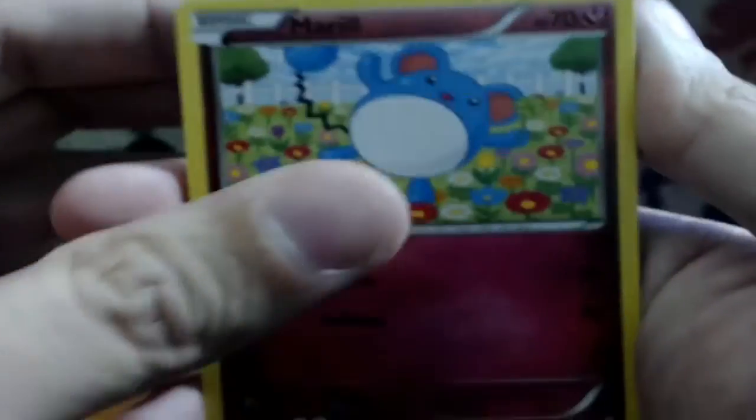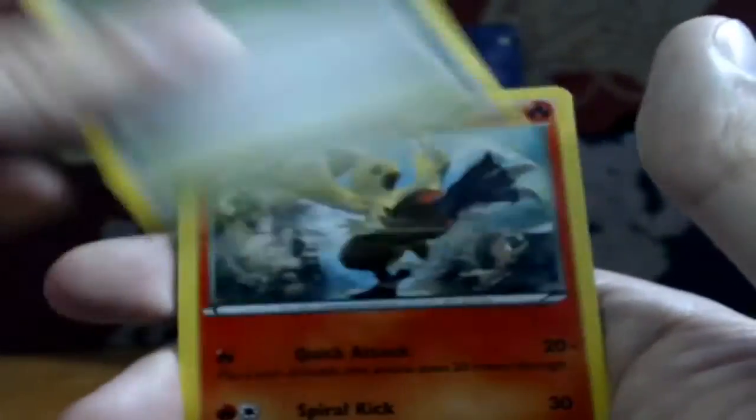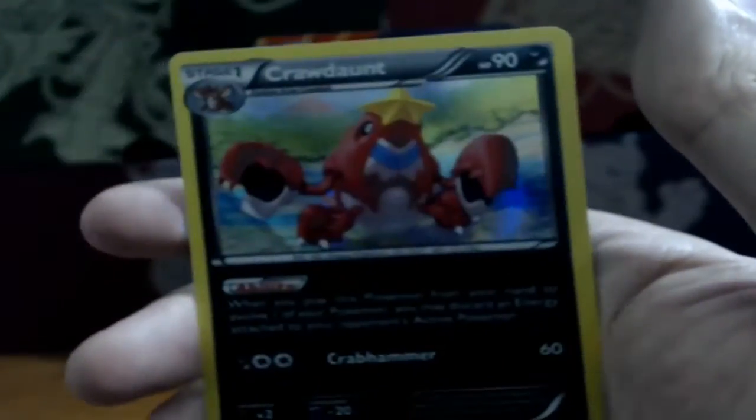I could have gotten Rhyperior ancient trait or Sceptile ancient trait or Kyogre. We'll see in these last two packs. This is why some people say it's better to just buy singles - because buying a couple cards I needed from this set would have been cheaper than twenty bucks. Pack four: Treecko, Shroomish, Shrine of Memories, Combusken, Mr. Mime, and a reverse holo ancient trait Kingdra which I do need - nice! Also a Swampert which is a holo, but I already have it.